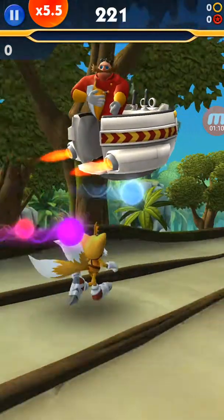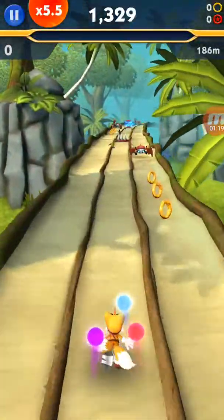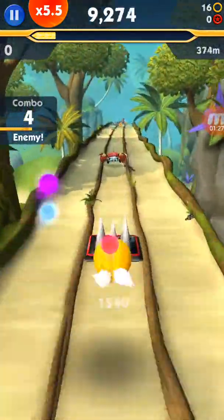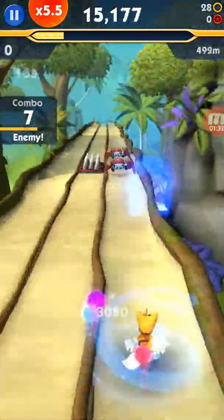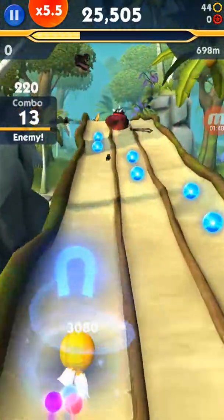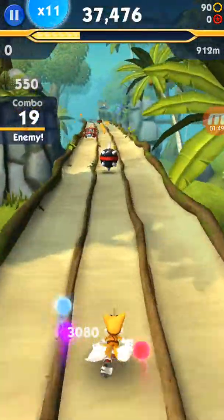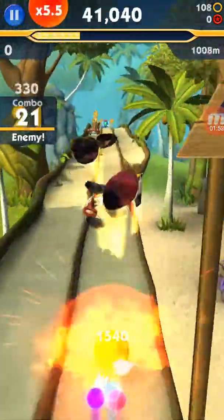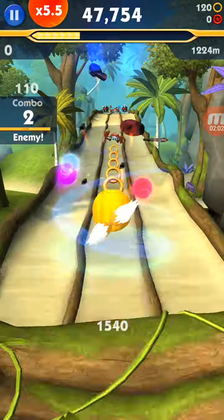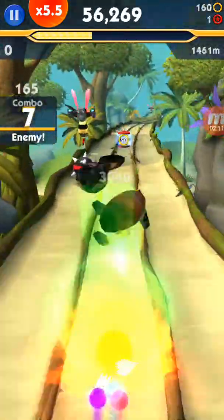Alright, here we go. I think I remember trying this event a while ago, but I don't actually remember what this event's all about. I think you're going to need that red sprite since it makes enemies appear a lot more often. Just like in Spider-Man Unlimited, if you dodge stuff it counts as a combo. I especially recommend that when you have Sticks, since her combo doesn't get interrupted when she gets hit. So far we have not found an enemy yet — that's very strange, especially since I have that red sprite.